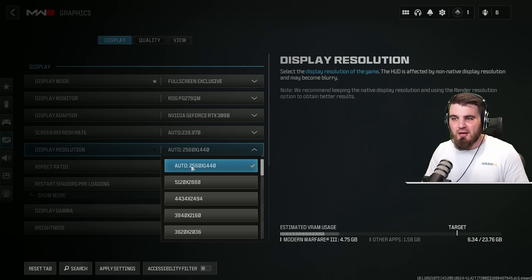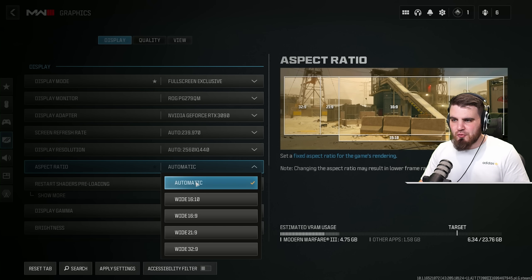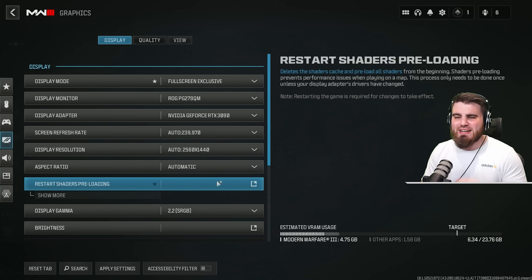Display resolution — choose auto and it will pick the native resolution of your monitor; for me that's 1440p. Aspect ratio can be left to automatic, which handles ultrawide monitors like 32x9 or 21x9. Restart shaders preloading deletes your shader cache and reloads from scratch — helpful for graphical glitches or corrupt shaders. It runs automatically on driver updates or GPU changes, but run it anytime you're having weird issues.